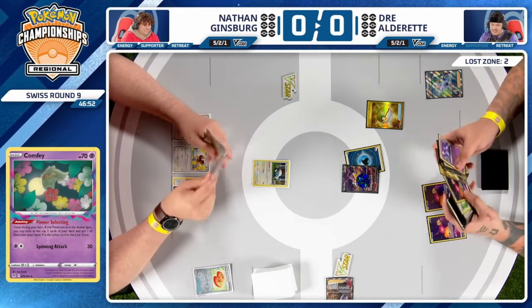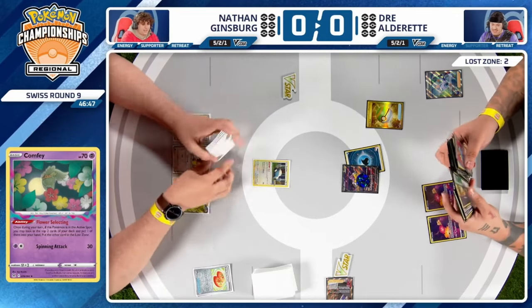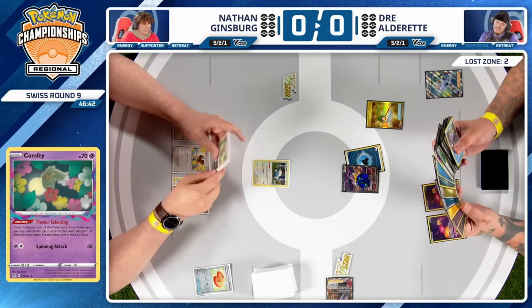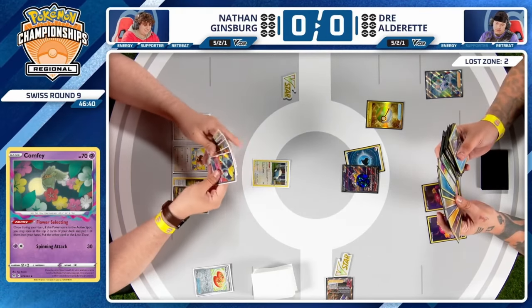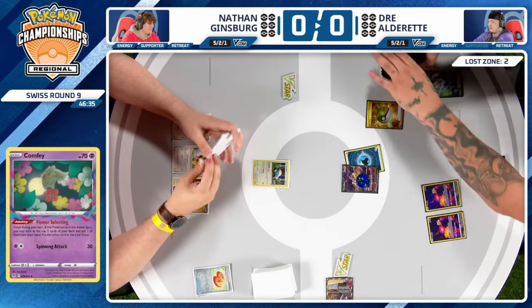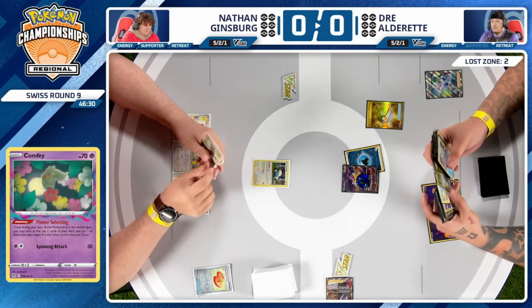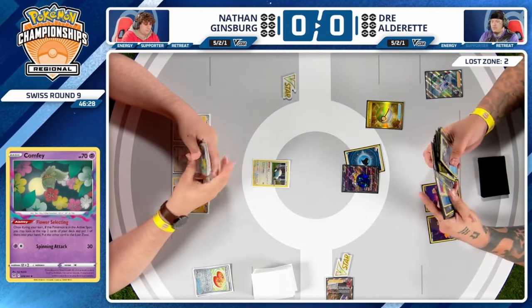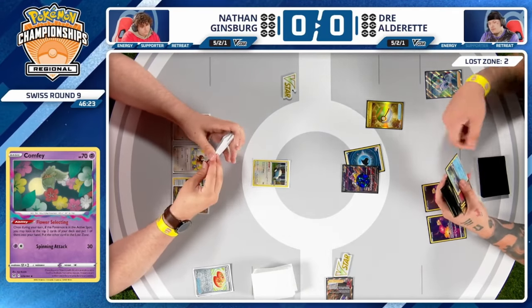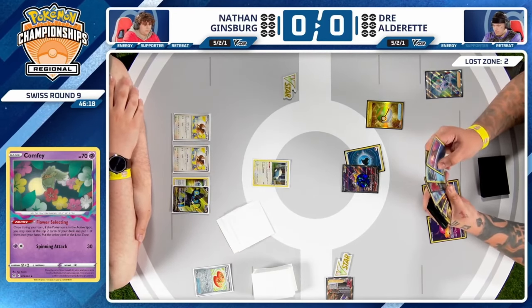Snorlax could be knocked out. Luxray isn't necessarily in range, but if you attack into it, you put Nathan in a weird position where he'd need to play Penny and then re-pivot into Luxray. Dre has already found his Prime Catcher — had to keep it off the Colress. Against control decks, something like Eerie can be disruptive, but playing it is a hard decision: hold too long and it gets discarded, play too early and it has no effect. Where do you find that sweet spot?